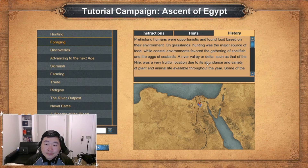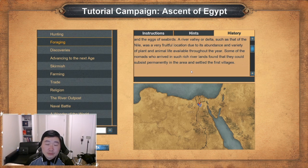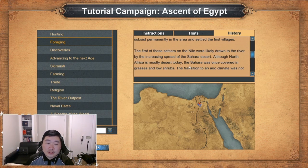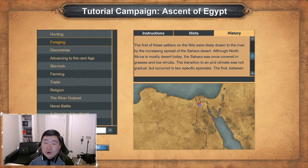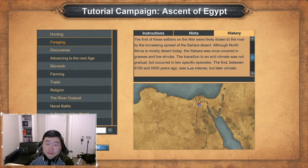Imagine the seabirds. A river valley, or delta, such as that of the Nile, was a very fruitful location due to its abundance and variety of plant and animal life available throughout the year. Some of the nomads who arrived in such rich river lands found that they could subsist permanently in the area and settled the first villages. The first of these settlers on the Nile were likely drawn to the river by the increasing spread of the Sahara Desert. Although North Africa is mostly desert today, the Sahara was once covered in grasses and low shrubs. The transition to an arid climate was not gradual, but occurred in two specific period episodes.